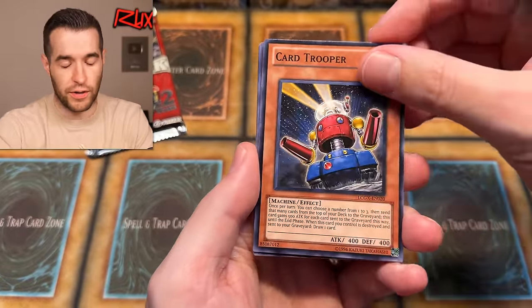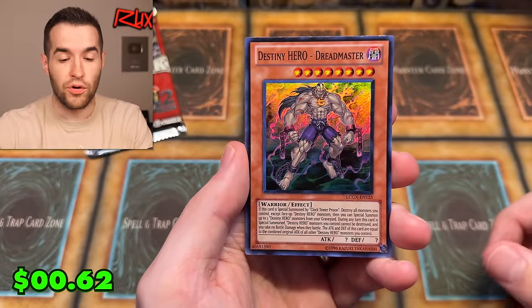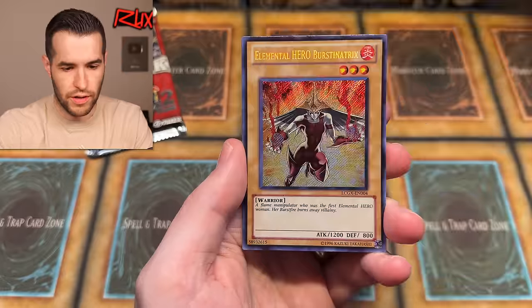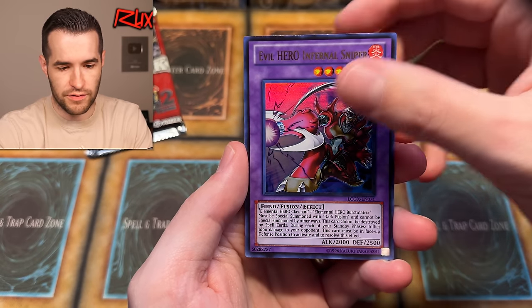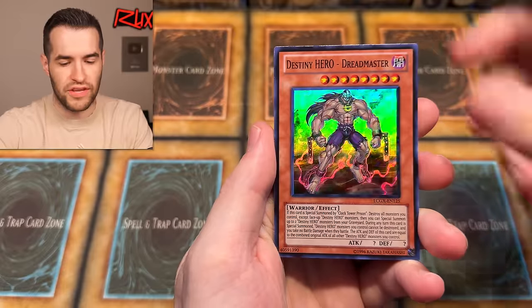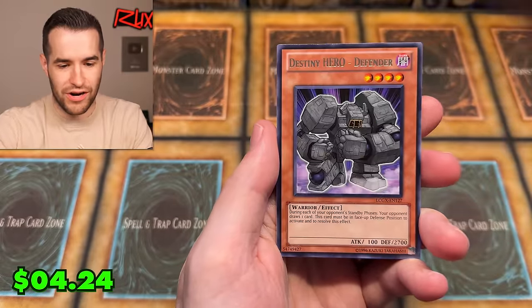Legendary Collection GX has a ton of great cards, so we've pulled a few good ones, but nothing huge in terms of value. Card Trooper is pretty good. Rise of the Snake Deity, Deity Survivor, Light of Redemption, Destiny Hero Dreadmaster Super Rare. Could be an alternate art Elemental Hero — going Bristina Tricks. And there we go — we called it! A Flame Manipulator, who is the first Elemental Hero woman. Her Burst Fire burns away villainy. We have the Evil Hero Infernal Sniper and the Grand Convergence. Very solid pull — Bristina Tricks alternate art.